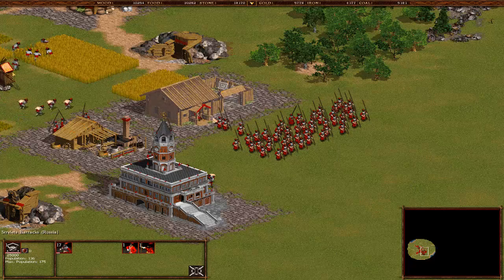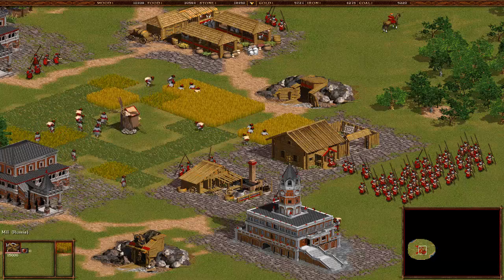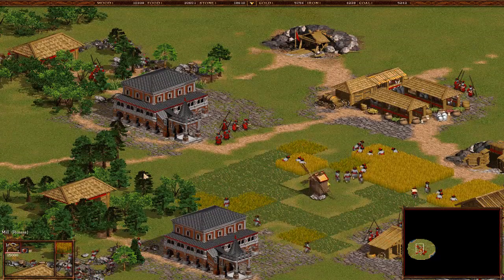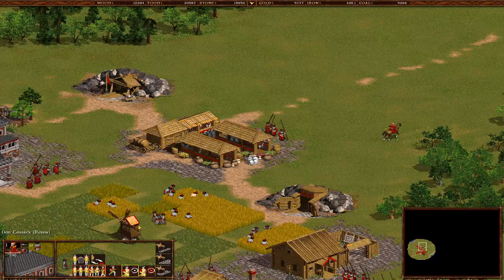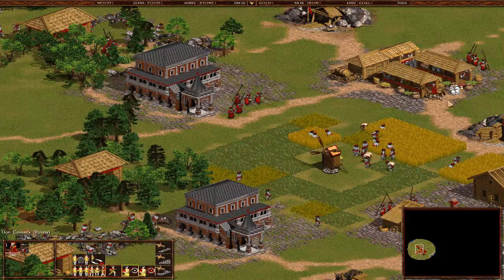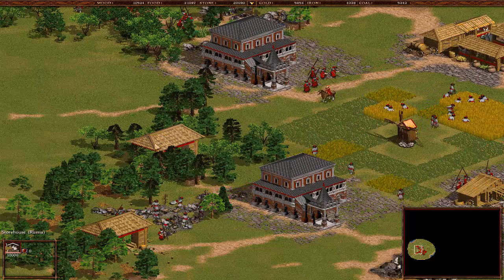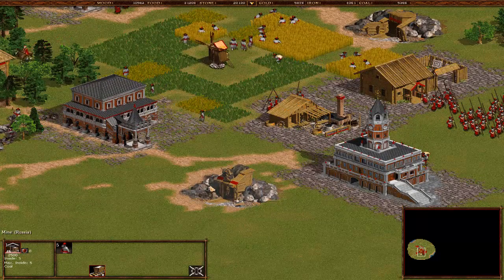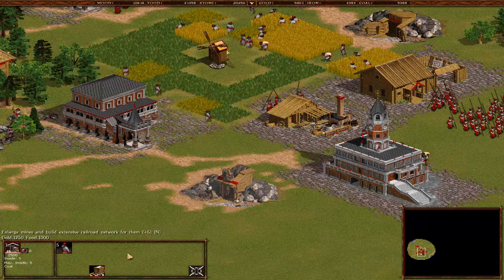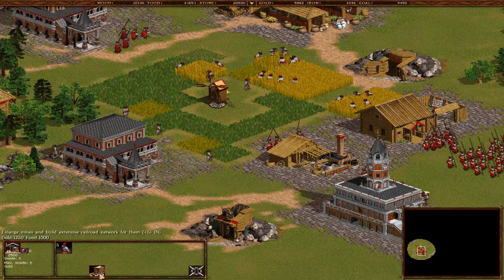We're running low on wheat - get more things, put more in the ground. Our Don Cossack is the most useless unit at the moment. Let's put him here to guard one of the treasuries - the storehouses. That gives food, water, wood. Let's get some upgrades for our mines - enlarge mines and build extensive railroad network for them. Plus 5 gives you the ability to put 5 more peasants into the mine. Let's get every mine upgraded.